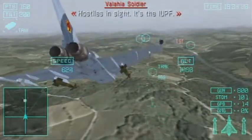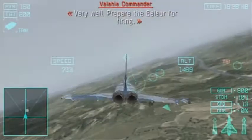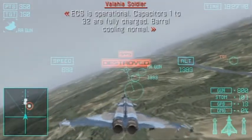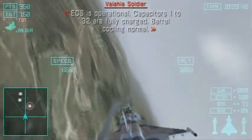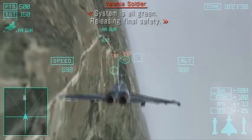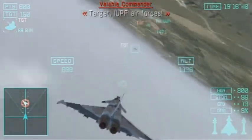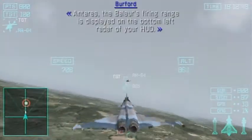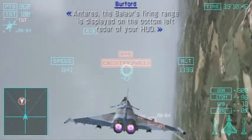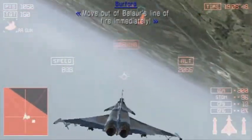Hostiles in sight! It's the IUPF! Very well — prepare the Balaur for firing. DPS is operational. Capacitors 1 to 32 are fully charged. Barrel cooling normal. System is all green. Releasing vital safety. Incoming IUPF air forces. Hostile radar detected — it's the Balaur. Antares, the Balaur's firing range is displayed in the bottom left radar of your HUD. Move out of the Balaur's line of fire immediately.